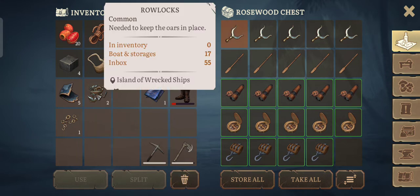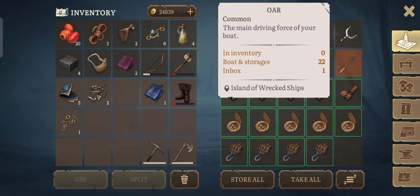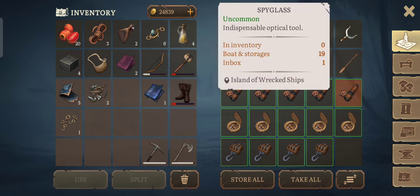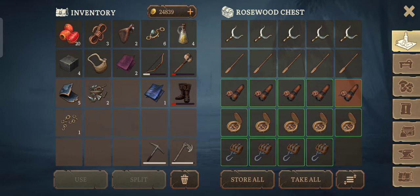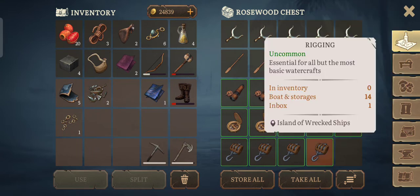I have logs — 17. Spyglass — 19, and one in inventory, so 20. As for rigging, I have 14, one in storage, so a total of 15.